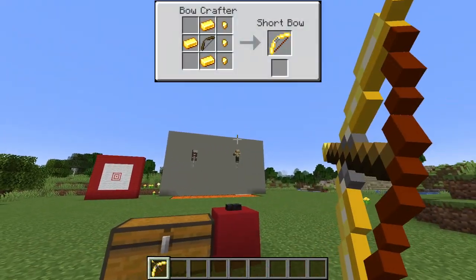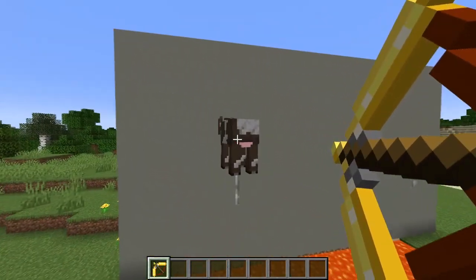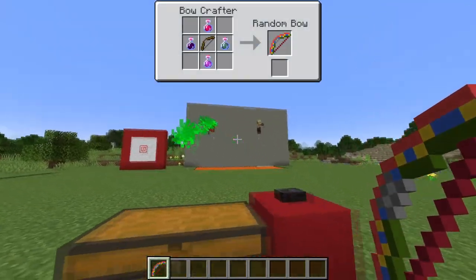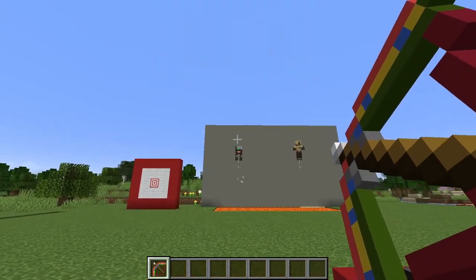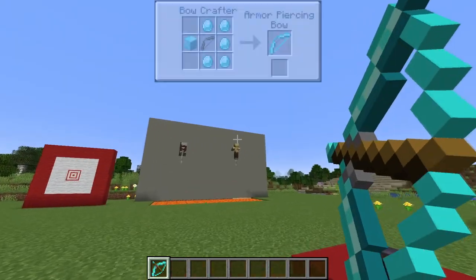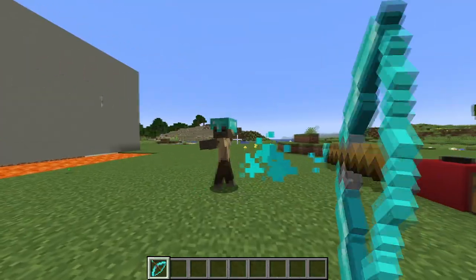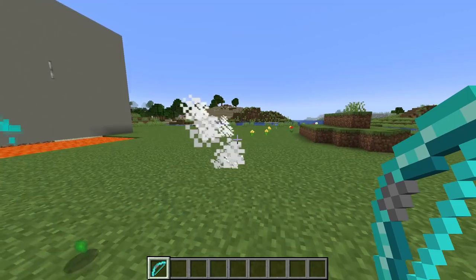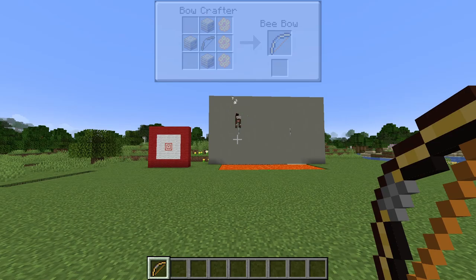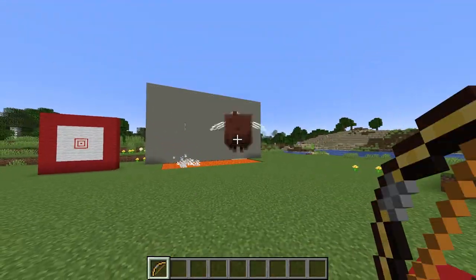The short bow is the exact opposite — the further the arrow flies, the less damage it does. So if we get right up close to this cow, it should instant kill it. The random bow gives a random effect to the target it hits — one time it was probably instant damage, another time instant health or regen. The armor piercing bow does more damage to mobs that are wearing armor, so this husk wearing a diamond helmet will take some extra damage. The bee bow shoots a poisoning bee instead of an arrow, and because of that it won't necessarily work on a husk or other mob that cannot be poisoned.